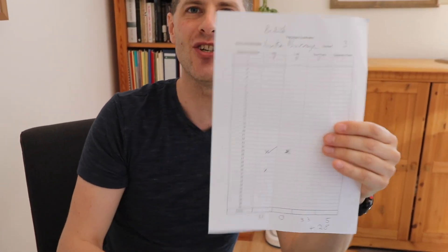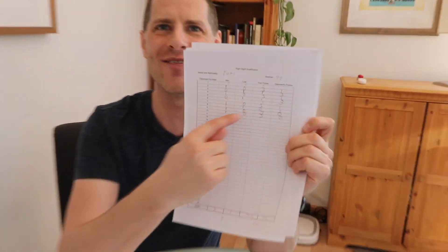Once everybody has completed all their matches, gather all the pieces of paper and rank the players. At Bruno there were nine or ten people in the qualifications, and one guy — Yuffie — turned up right at the end wanting to play. He was able to step in as number eleven because not everybody had finished their matches yet. He played everyone quickly and we managed to get him into the tournament, but that only works if someone turns up only partway through.